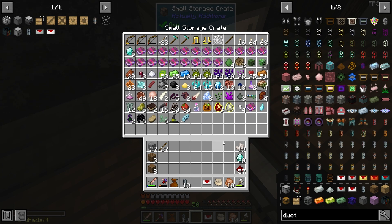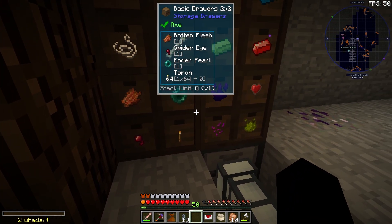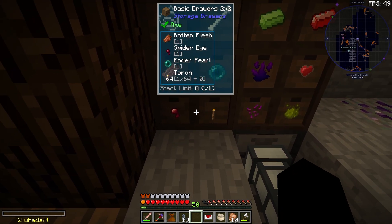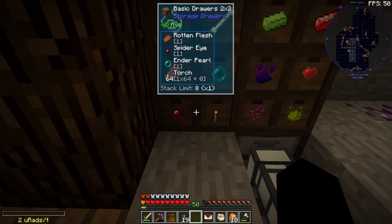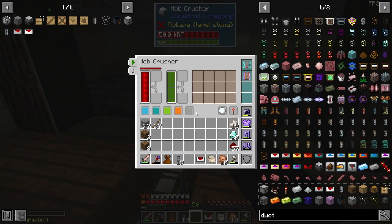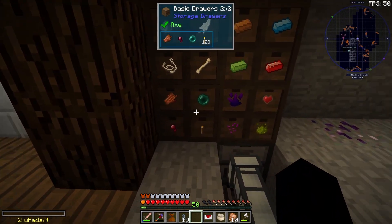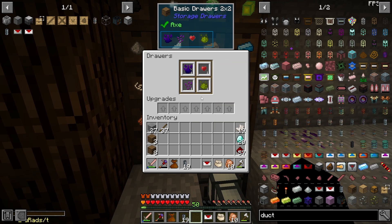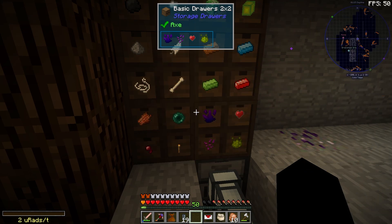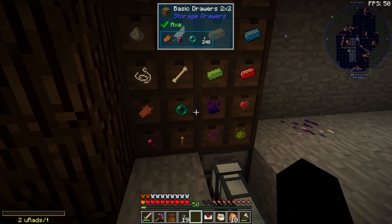It's pulling the torches out slowly but surely. These small drawers hold a decent amount — I think you can hold eight stacks per item — but for things like torches, which we seem to get so much of from this mob crusher, it won't last very long. So for items we're getting a heap of, I might change to bigger drawers or pile on upgrades.